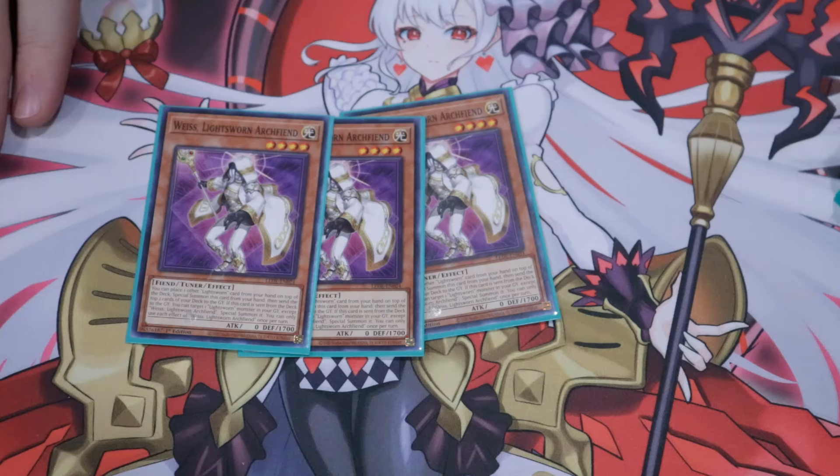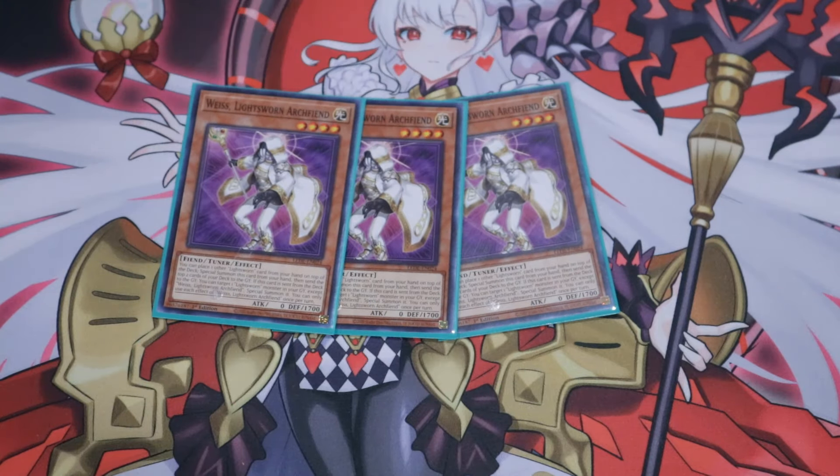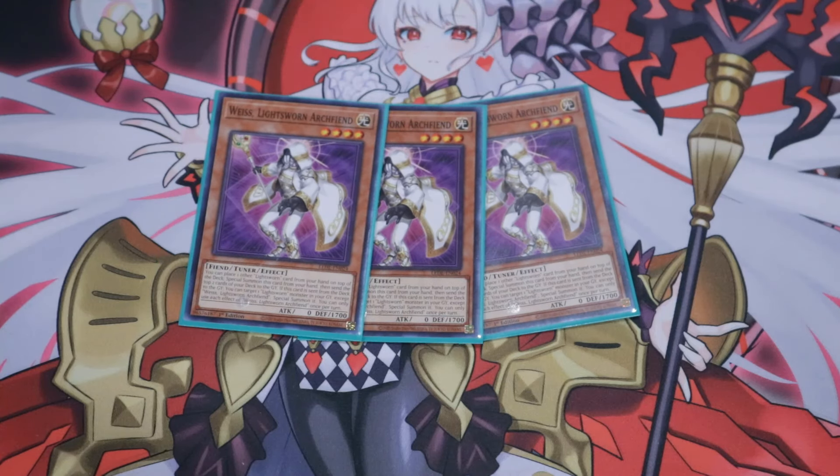We are playing triple copies of our dear friend Weiss. This card is actually kind of nuts. It's also being a light fiend, so you can also do full fiendsmith combo with this — which is actually kind of bonkers that you can do that.